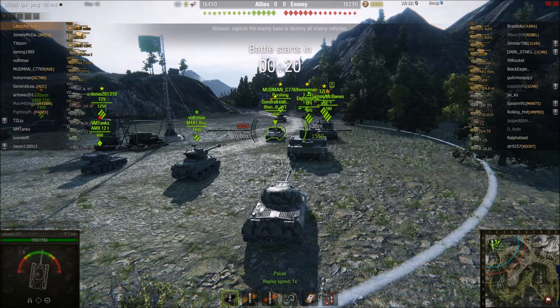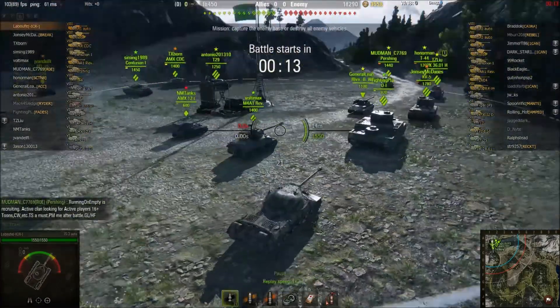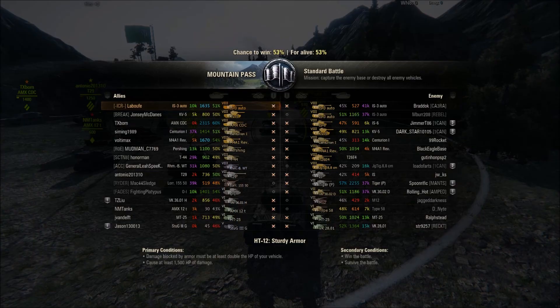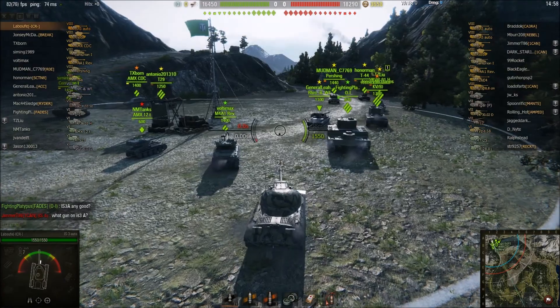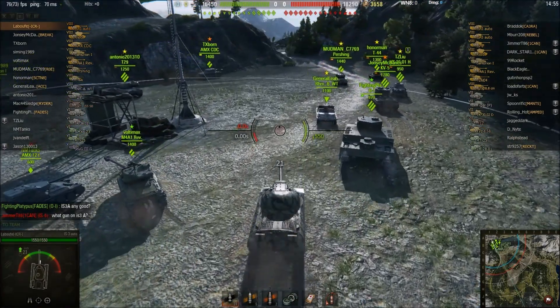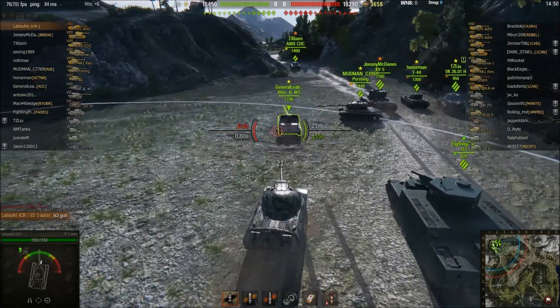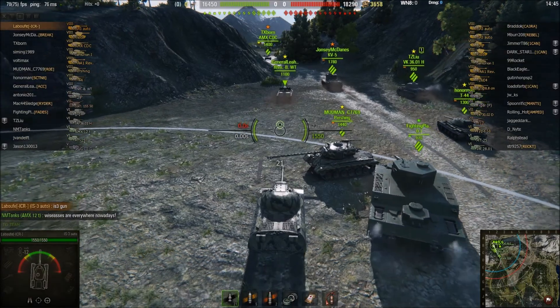Okay everybody, in here we've got LaBeouf — I'm pronouncing it like the actor, first name Shia, whose only good film was Fury by the way. He is in his IS-3A in a tier 8 matchup on Mountain Pass. When we say tier 8, this is very, very tier 8 — there are seven tier 8's on each team. So while this tank does not get preferential matchmaking, it does seem to get tier 8 games a lot. LaBeouf's team has a 53% chance to win according to XVM.